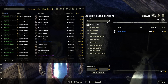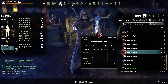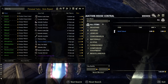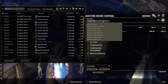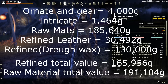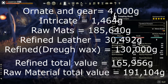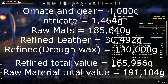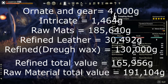While it was disappointing to only get 4 druwax from the refinement I knew that I still had the rubato leather to sell. In total I had about 1,600 rubato leather counting the rawhide leather as rubato leather — it shows about 800 here but in total it's about 1,600. This in total sold for 30,492 gold. As you can see the refined total value was much lower than the raw material total value.